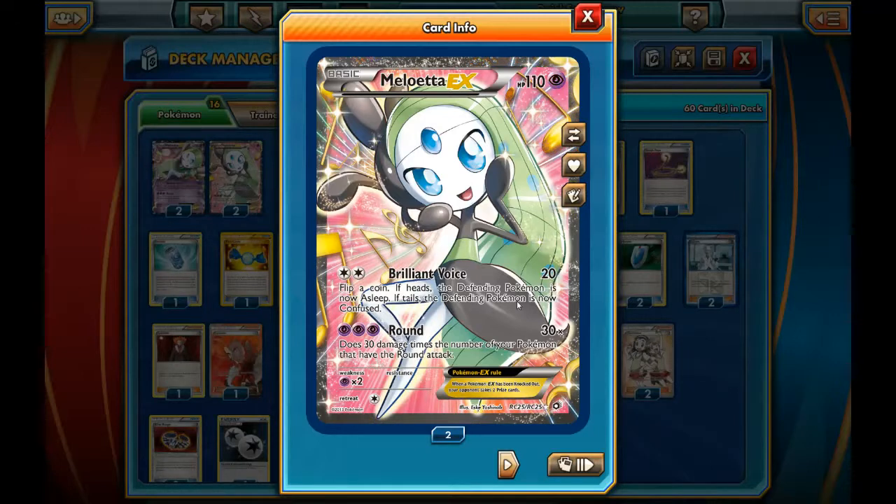Meloetta EX has the Round attack that does 30 damage times the number of Pokemon you possess that have the Round attack. So depending on how full your bench is, it will do between 30 and 150 damage. The first thing you will note about this Round attack is its very steep cost of 3 Psychic Energy to activate. For this reason, Meloetta is not our primary attacker.